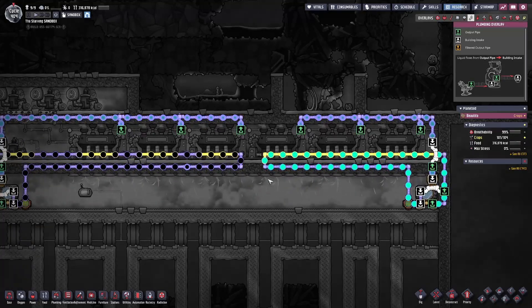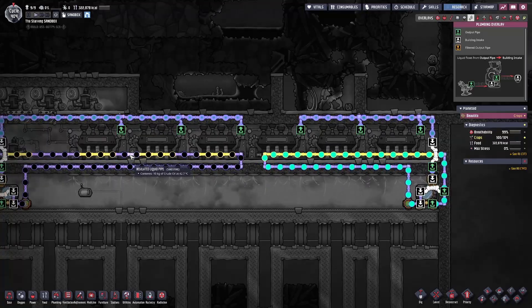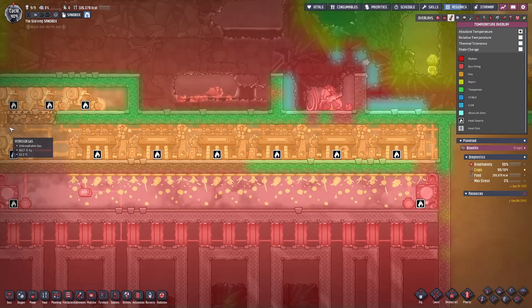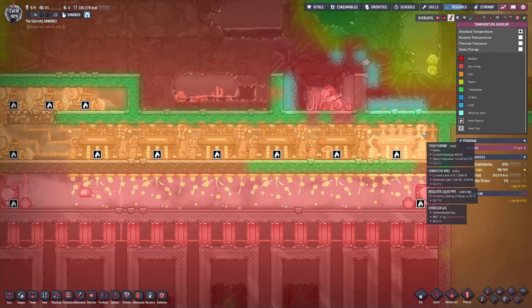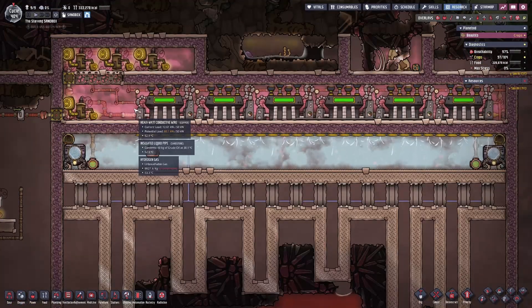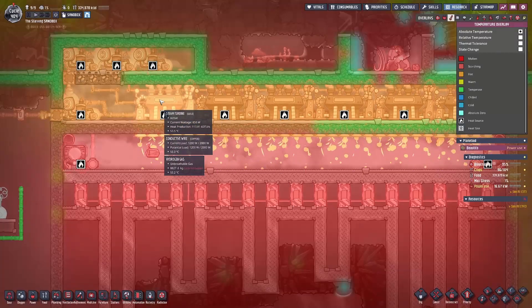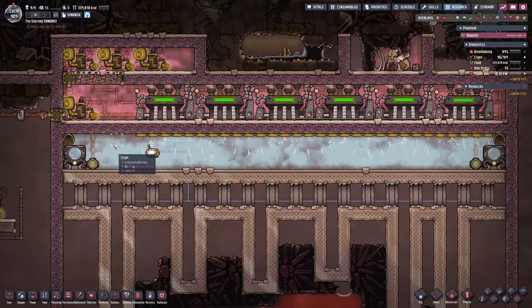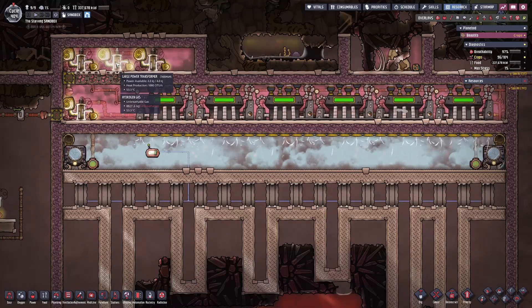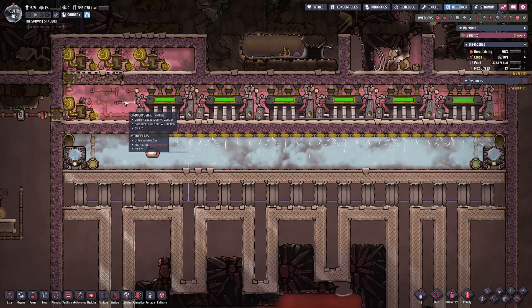You can also see two different pipe configurations with the radiant liquid cooling pipes. On the right, I have the radiant liquid pipes running uninterrupted across all the steam turbines, and on the left, I have them running only between the steam turbines with insulated liquid pipes in between. Both methods generate the same result thanks to the hydrogen gas that helps disperse the heat. For power distribution, I'm using large power transformers, which allow me to run conductive wire through the walls of the steam room, avoiding the heavy watt conductive joint plate and preventing unwanted heat transfer into the steam turbine room.